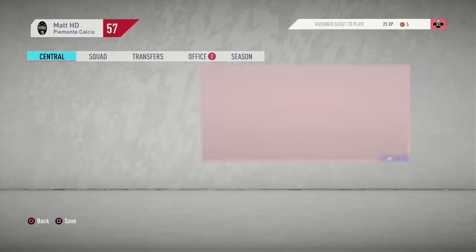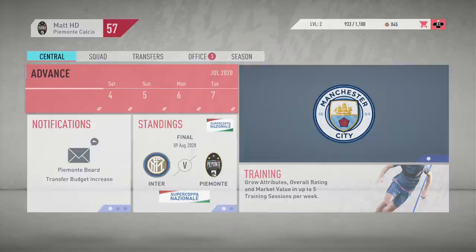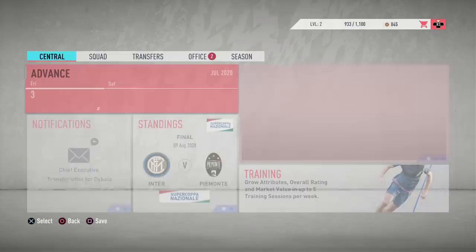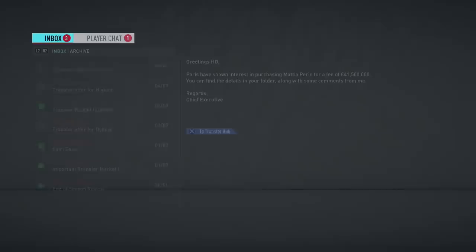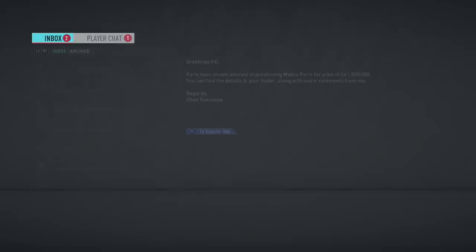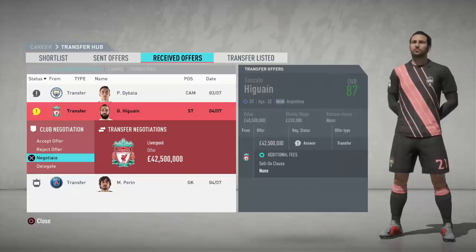Eventually the scouting report was ready. I press advance and we are ready to try and sign Joao Felix. Look at that transfer budget — 217.5 million pounds. That is ridiculous. Also look at these offers I'm getting — it's unbelievable. Perrin's value I think was around 31 million; I sold him for about 40. Higuain is also an interesting player to negotiate with — a bit of a tip if you have Juventus.